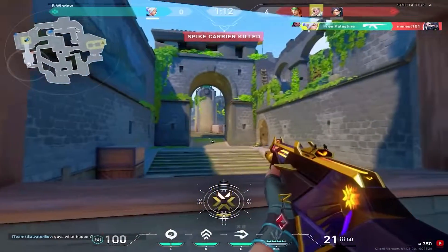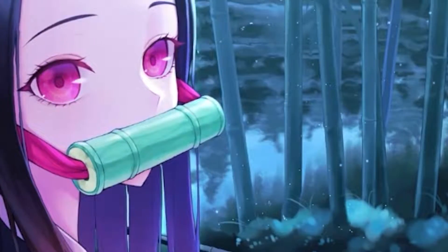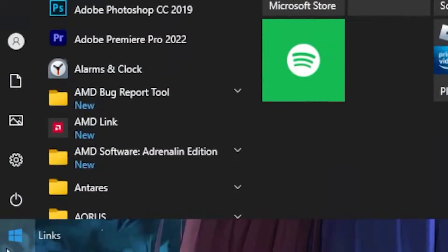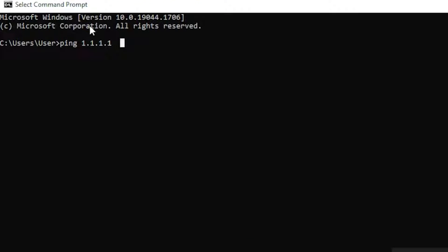In today's video you will learn three simple methods to lower your ping in Valorant on any PC. For the first step, head over to your Windows search bar and type out 'cmd', then run the CMD program.